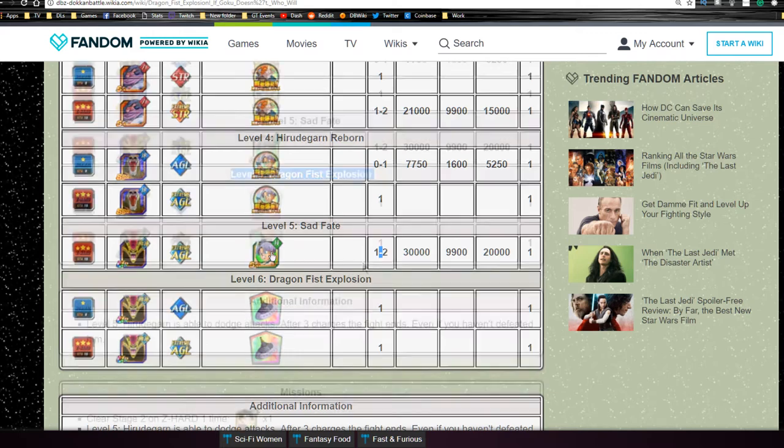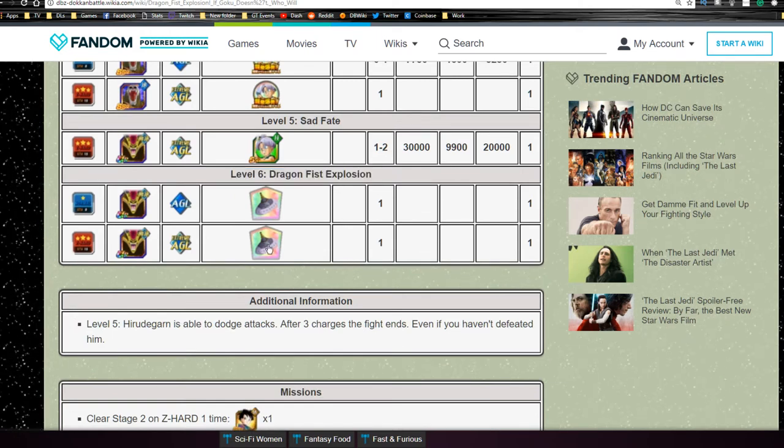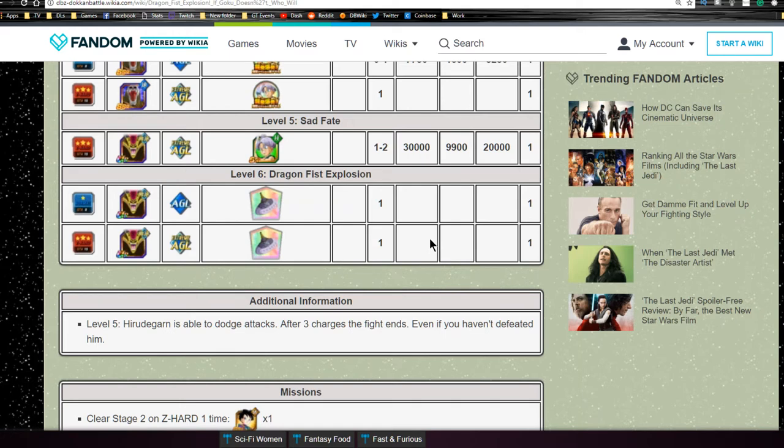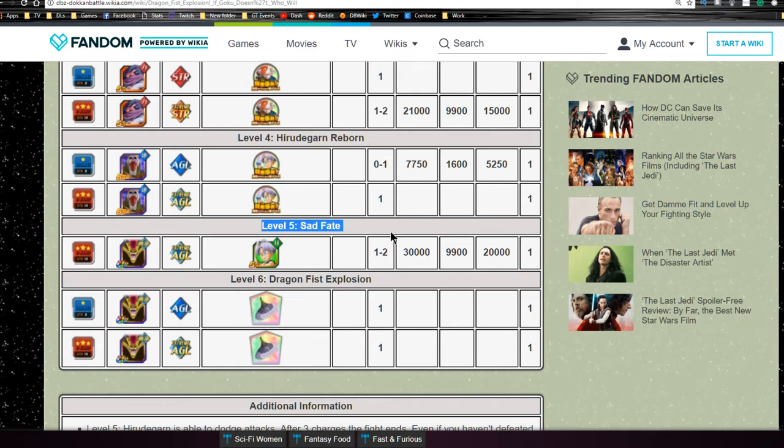Level 6 is Dragon Fist Explosion. It looks like you're getting one guaranteed Tapion Flute drop per run. This is what you're going to use in your battle against Tapion on the Dokkan event, so grind these out to make that event a little bit easier so you can actually hit Hirudagon. You can only use it twice per battle since you can only bring two items at a time. Also, on Level 5, Hirudagon is able to dodge attacks, and after three charges the fight ends even if you haven't defeated him. Don't worry about it - just do three charges and get out. It is a pain because it takes literally three full rounds.